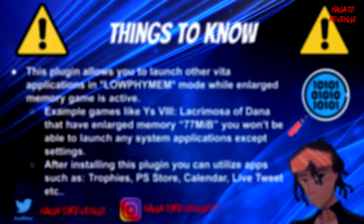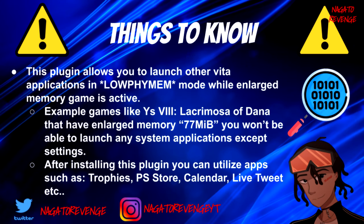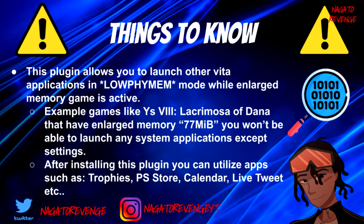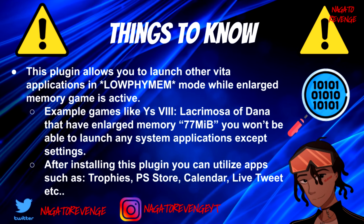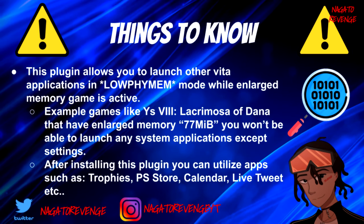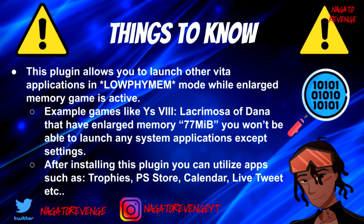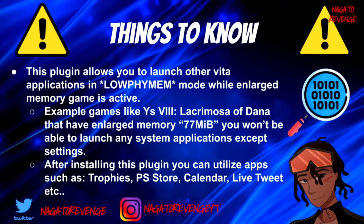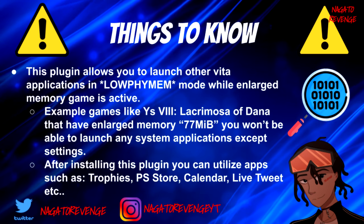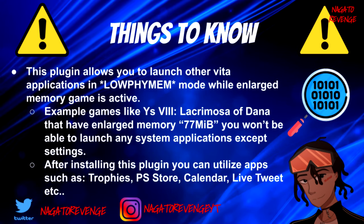Some key things you should know: this plugin allows you to launch other Vita applications in low physical memory mode while an enlarged memory game is active. For example, games like Ys VIII: Lacrimosa of Dana have enlarged memory — exactly 77 megabytes — so you won't be able to launch any system applications except the Vita settings.